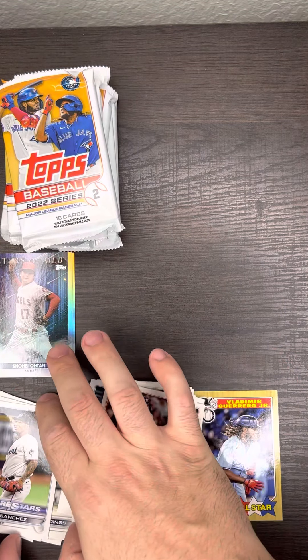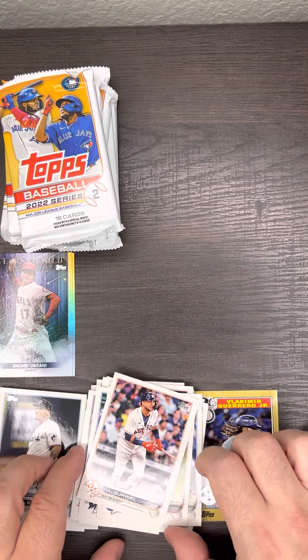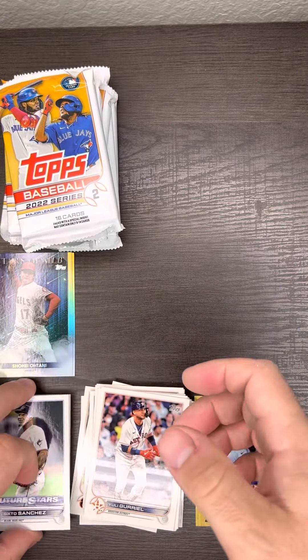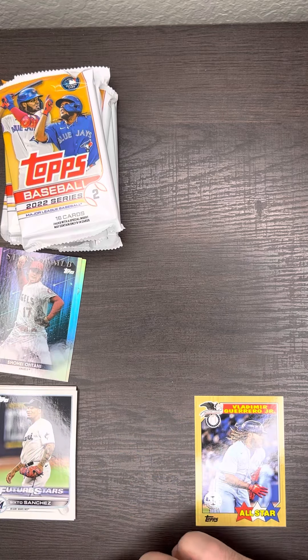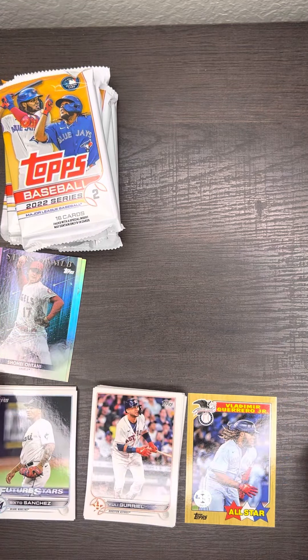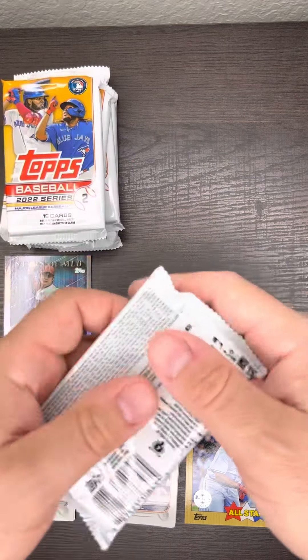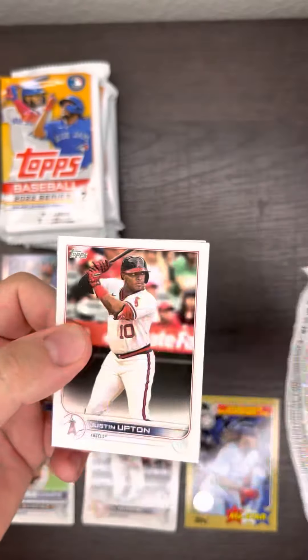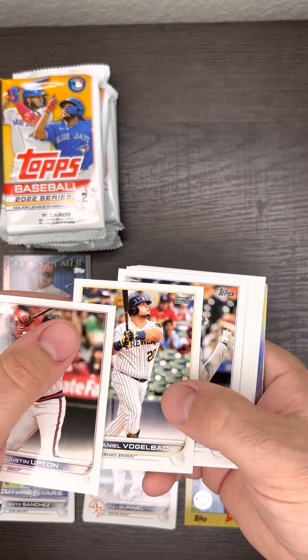I like to put Future Stars in the rookie pile — it's like their first or second year. Let's get this a little bit more organized. Another pack — Justin Upton.